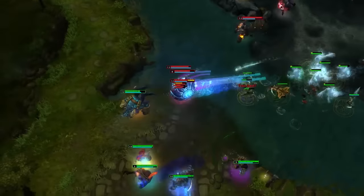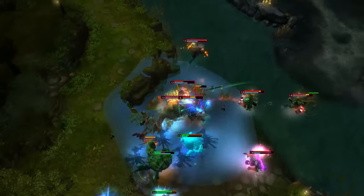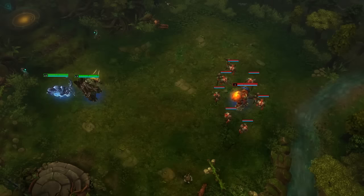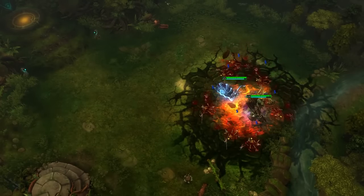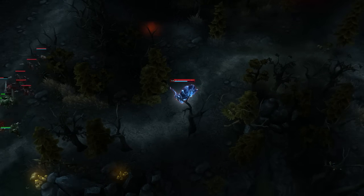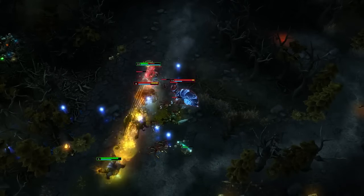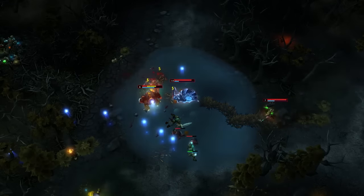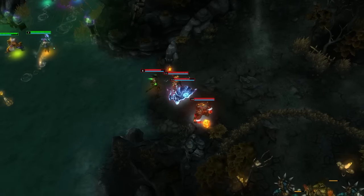Able to roll allies with large AoE abilities like Behemoth straight into the center of a fight, Shellshock synergizes well with heroes that typically use Portal Key to close gaps. Here, Shellshock coordinates with Magnus to gank top, leading with Firefly for vision and Rolling Thunder to maximize damage potential. Quickly following with his ultimate helps for burst and securing the gank.